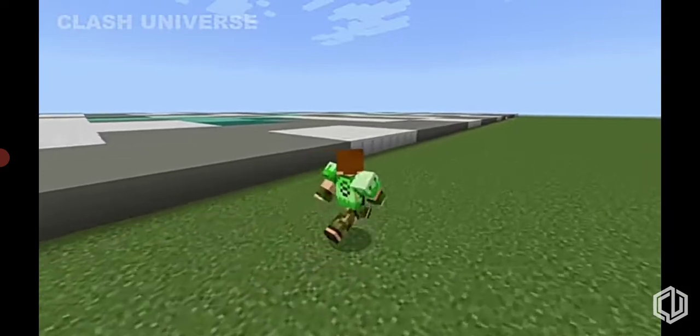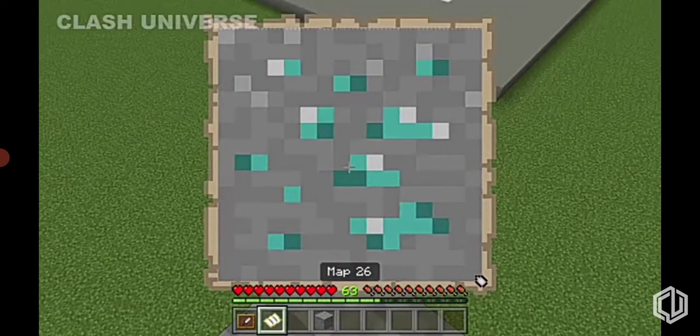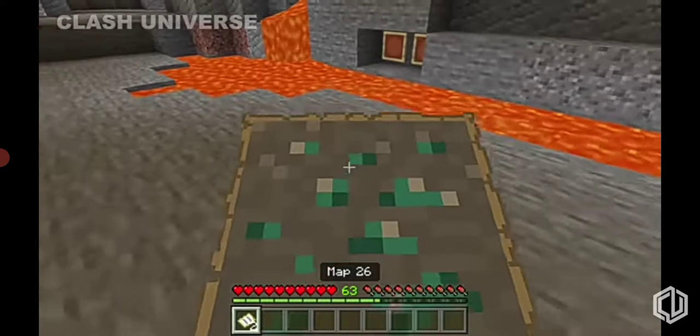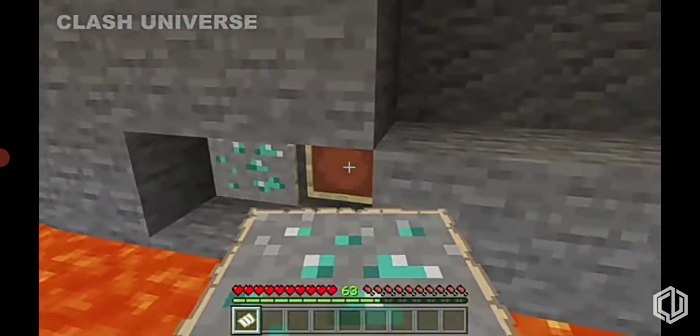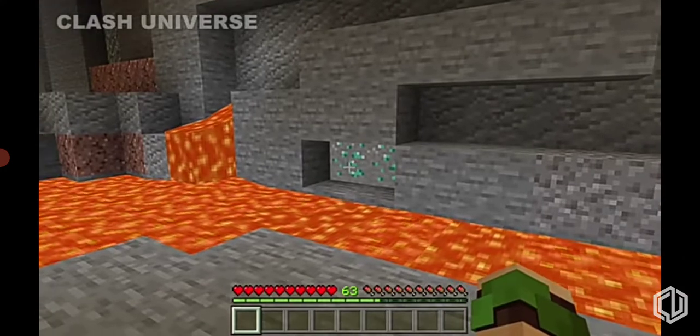Here's a way you can trick all your friends in your survival world. Make a giant-looking diamond and create a map of it — this literally looks real. Now all you have to do is place these maps over item frames at various locations to confuse your friends.